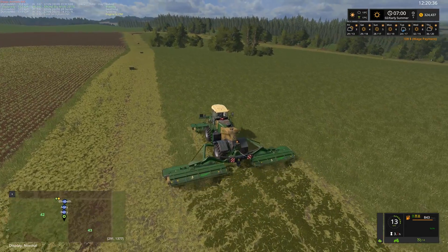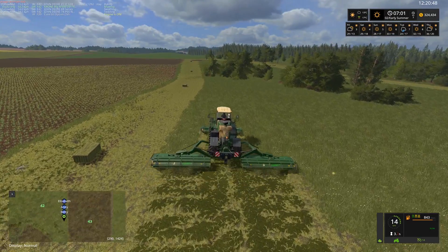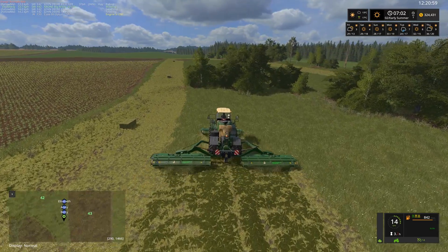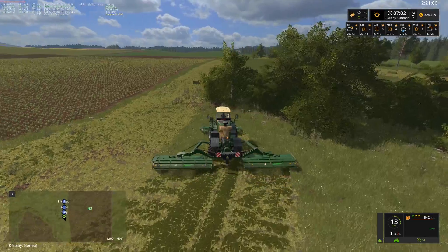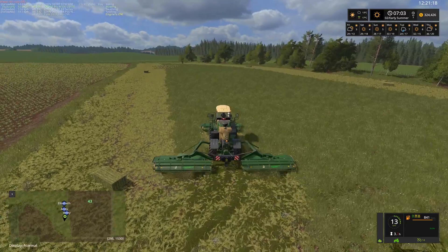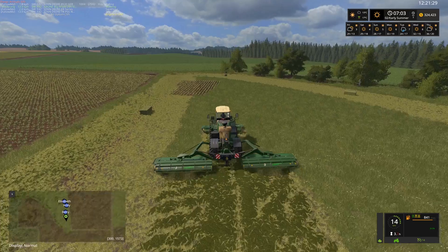This field should fill up probably at least half of our bales in the bale storage. It'll give us a good kick start to make sure we've got enough hay. Most of the grass from here on in we can utilize purely for creating silage, which can be used either for cows or purely for sales. We're not particularly in dire need of cash at the moment, but that may change — though coming into harvest soon we should make a fair bit from our crops.